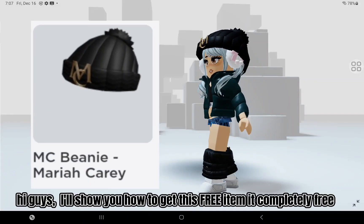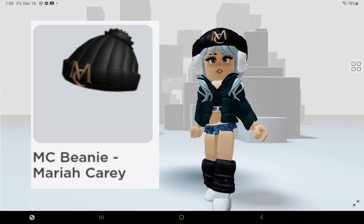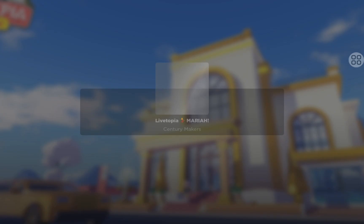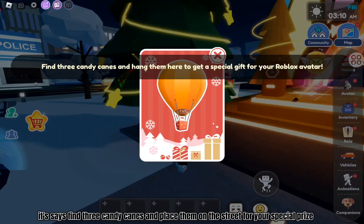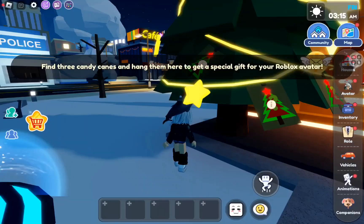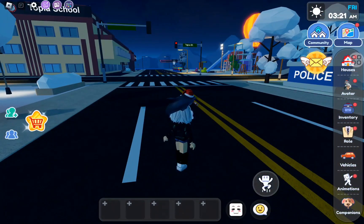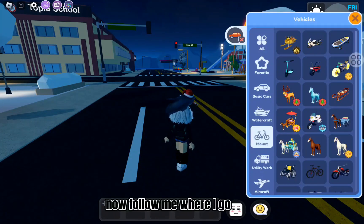Hi guys, I'll show you how to get this free item — it's completely free. Join this game right there, and if you click on it, it says find free candy canes and place them on the street for your special prize. We're gonna go find these candy canes. You can choose to walk, drive, or scooter.